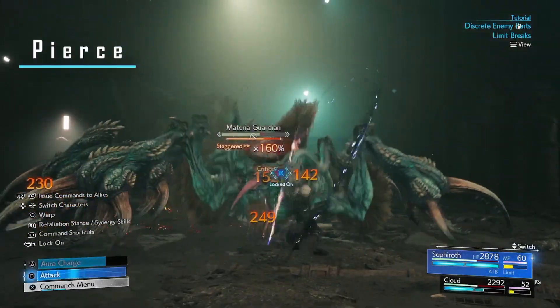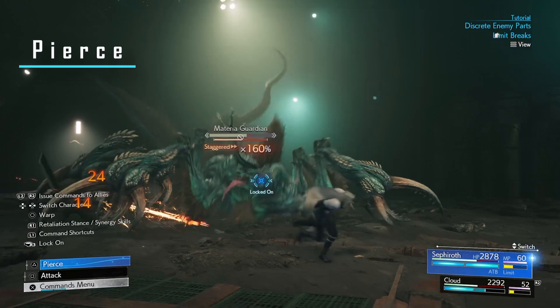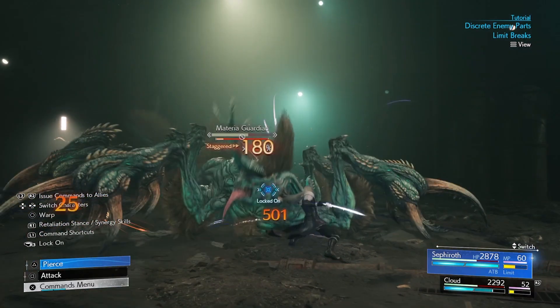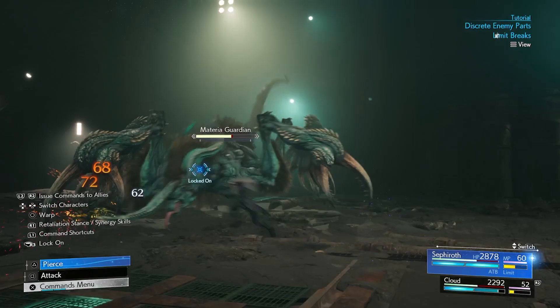When aura charge is filled and Sephiroth is not in the middle of a combo, his triangle attack will be Pierce. Pierce will make him do a forward lunging attack.